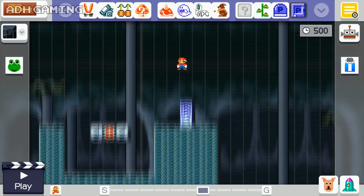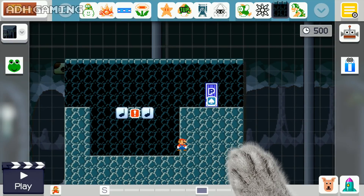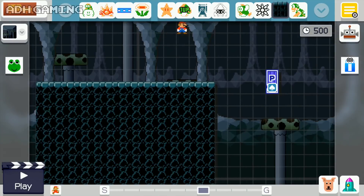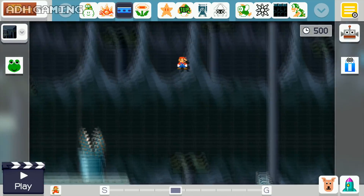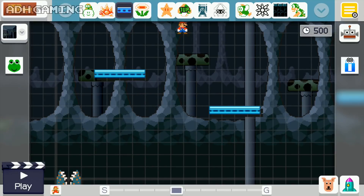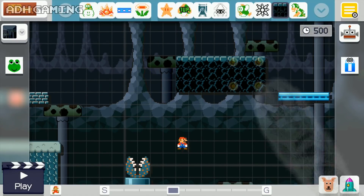So continuing upwards, I'm going to use another one of the semi-solid platforms. I'm going to actually come back on myself here, put a few more platforms down. A lot of the time I do find myself running out of space when creating courses, so you've got to do as much as you can using the space available.